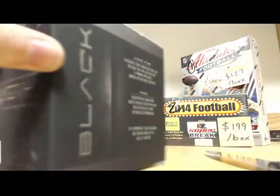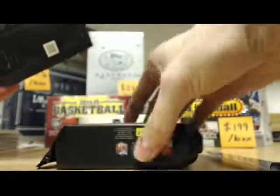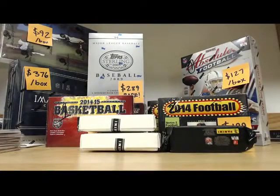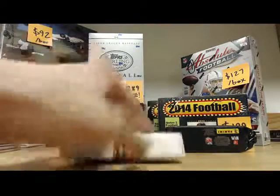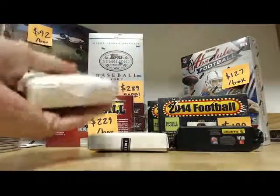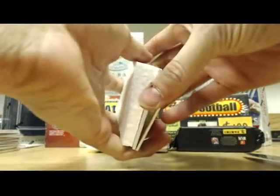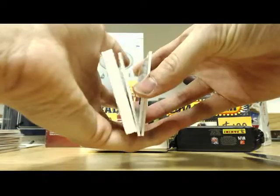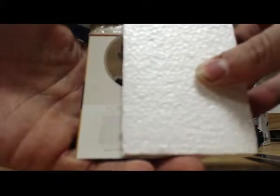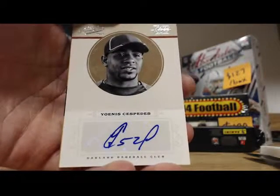Gumbo pack — this thing is huge. What's weird about this product is there's more base cards than hits. I don't get it. Anyways, here we go, starting off with box number one right here. Good luck. We pulled one of this one — that's a nice rated rookie right there. Ioannis — rated rookie auto, numbered 57 of 199. There you go, that's nice.